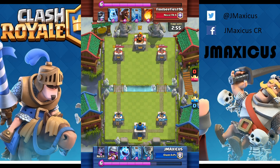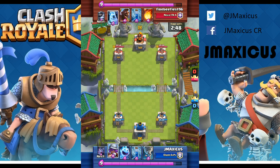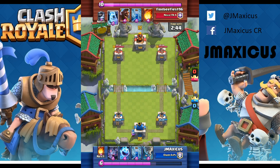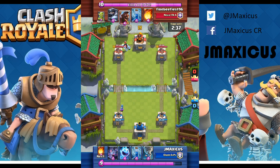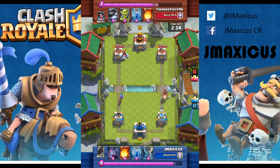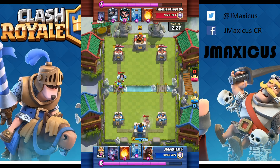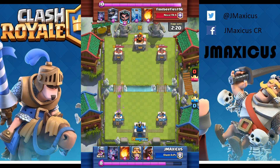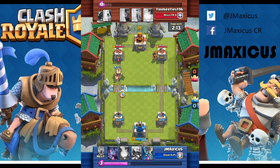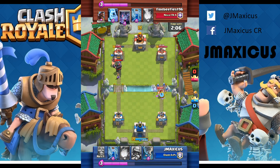No cheeky hog rider push here, but I do have the musketeer and I throw her in the back just to rack up elixir without putting resources toward him. I put that out not knowing exactly what I'm playing against. Then I see the ice golem — not sure what deck yet — but he plays the hog so I'm just trying to get my tornado in rotation to activate my king tower and save princess tower HP down the road. I get my hog into rotation and play a knight-hog counter on the left side, but he has the mega knight which is devastating.